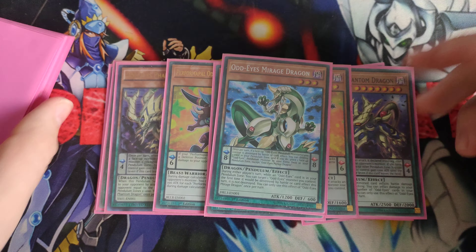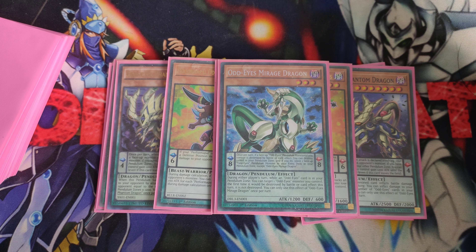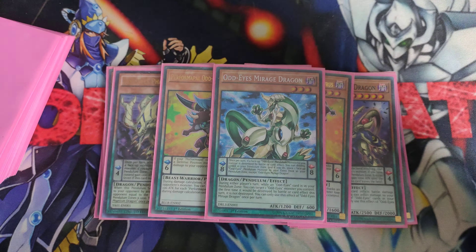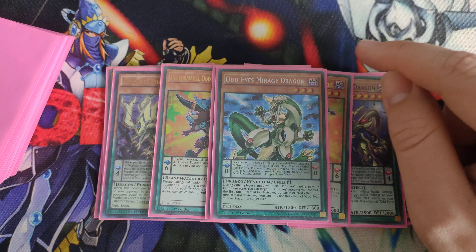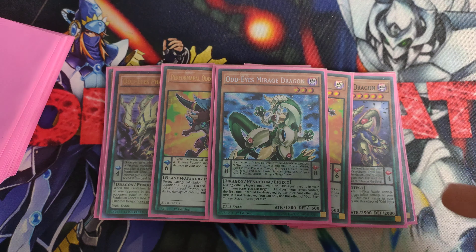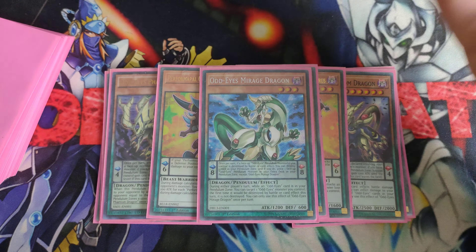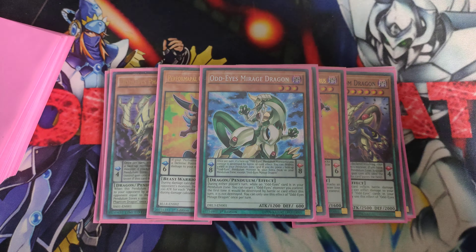We also play one other Scale 8: Mirage Dragon. We only play four Scale 8s in the deck because we have so many ways to search them. The reason we play one Mirage Dragon is that he's Scale 8 and he's searchable with OddEyes Pendulum Dragon. If you draw OddEyes Pendulum Dragon and don't have a play, you can destroy OddEyes at the end phase to search Mirage Dragon, giving you a play for next turn. If your opponent doesn't kill you, you survive, place Scale 8, and Pendulum Summon from your hand or extra deck.